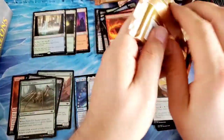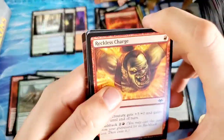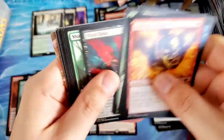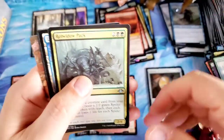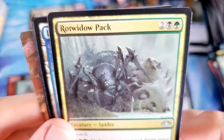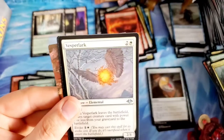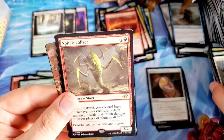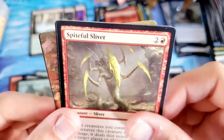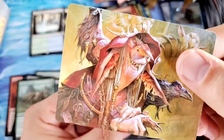About halfway, a little over halfway through our second stack — the left hand side is not doing us any favors today. The Rot Widow pack — there's some gnarly cards in here. Lonely Sandbar, the Vesper Lark, and the Spiteful Sliver — good old rare Sliver, like that. And the Goblin Matron.